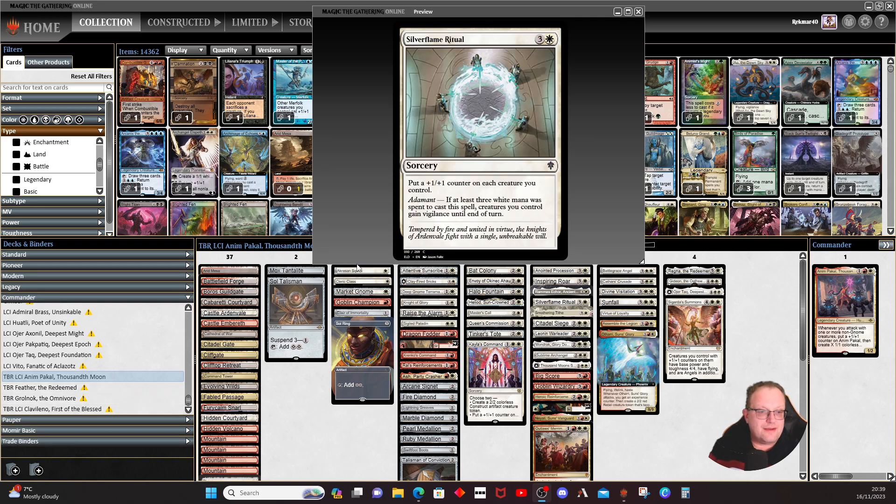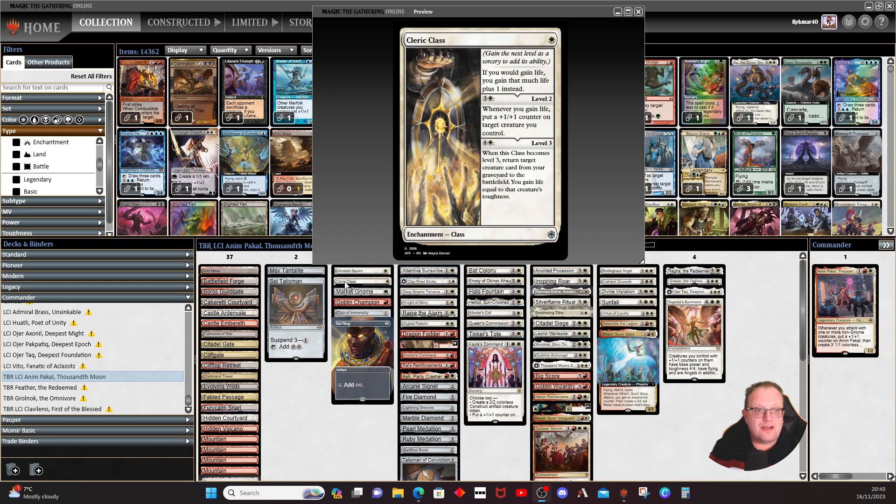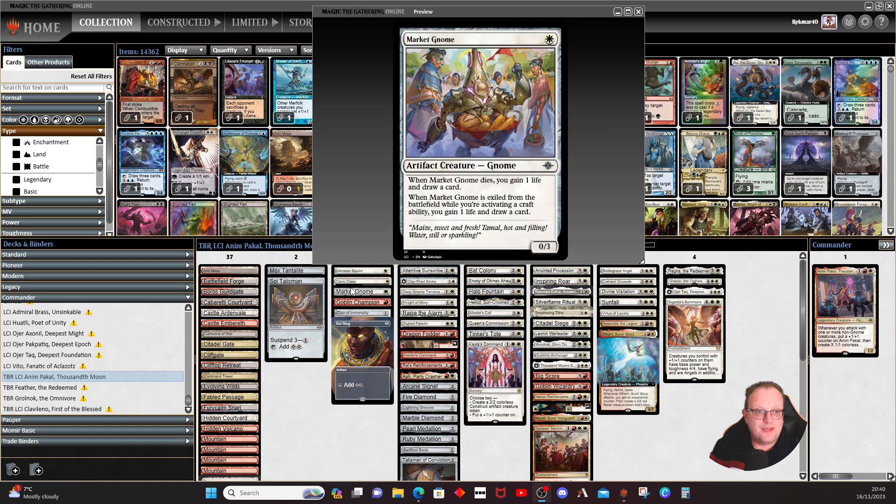We still have some of the minor exalted theme in here. Arcainian Squire gives us a reasonable creature that can attack. Cleric Class gives us a bit of life gain, and whenever we gain life we get to put a plus one/plus one counter on a creature — so more counters happening over here.